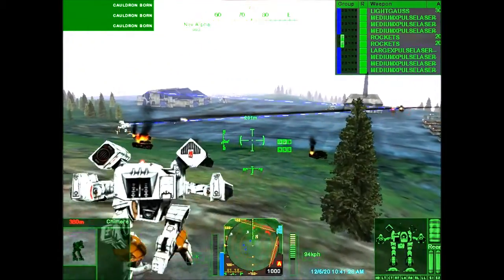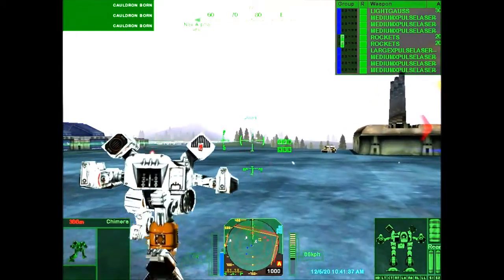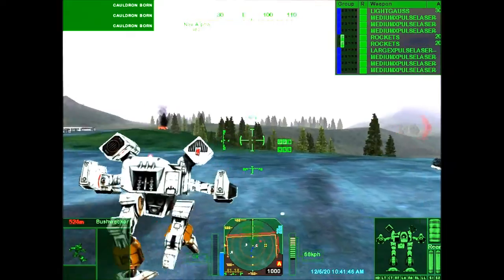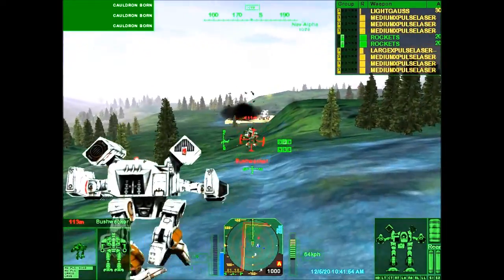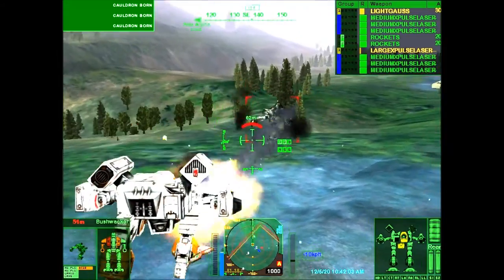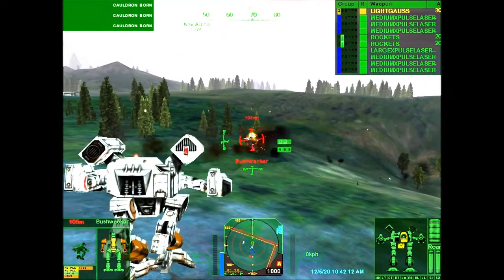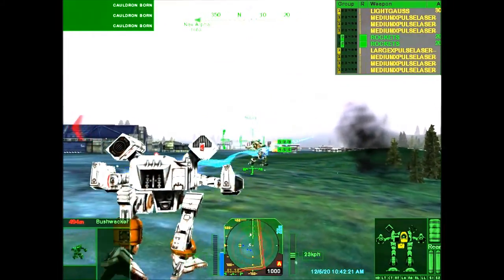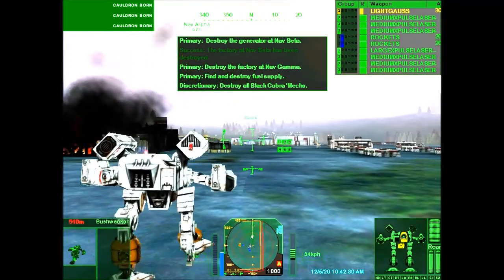Commander, we don't have to take out the Black Cobras on this run. You can take out the buildings and exit the mission area. Roger, Control. I'm aware of the mission parameters. Navpoint Gamma reached. Take out the designated target. Roger. Roger, Six. Take out the designated target. Roger, lead. Take that. Roger, lead. Target's destroyed. Nice. Target's destroyed.